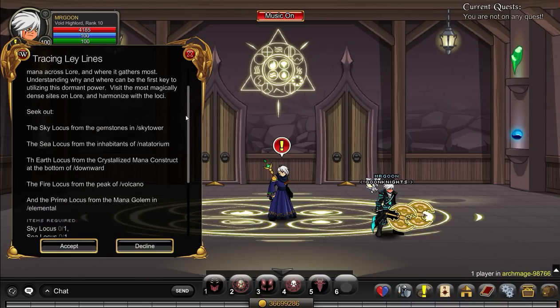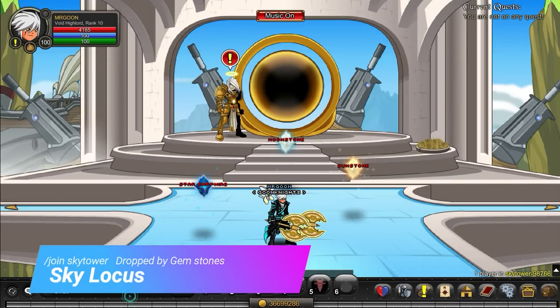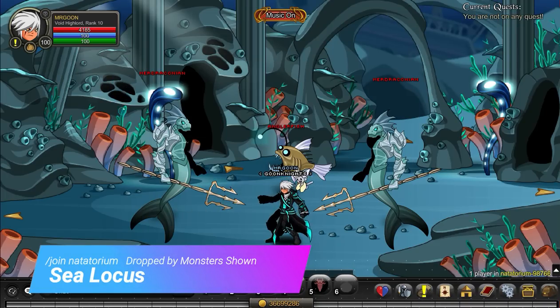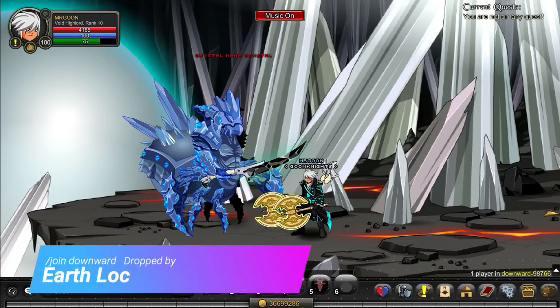There are quite a few quests to do here, but don't panic. Join Sky Tower and you can get your Sky Locust — it's dropped by any of the three gemstones you see on screen, so you can just spam those with a farming class. Next, join Natatorium, where it is dropped by any of the sea monsters on screen, so just go through farming those.